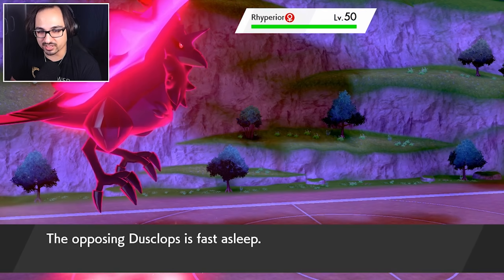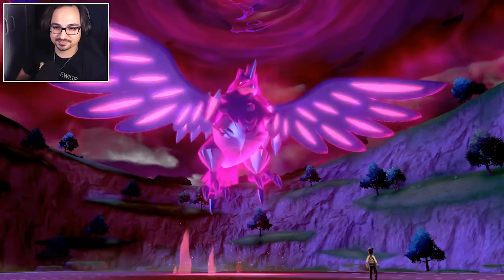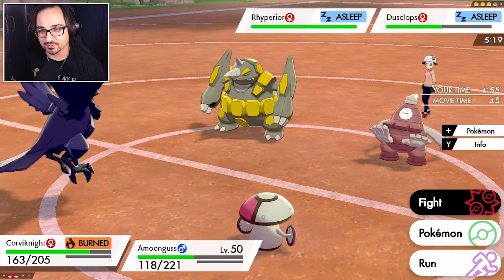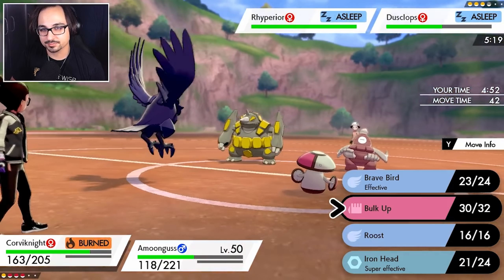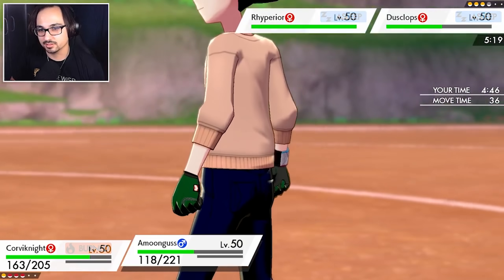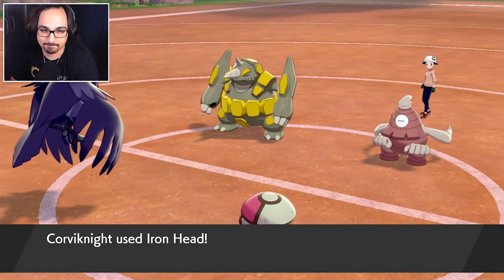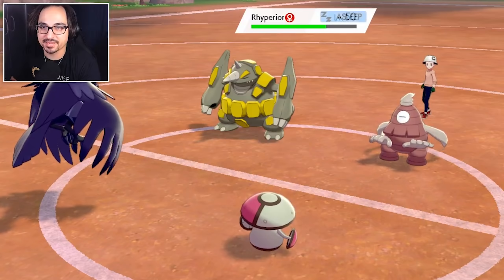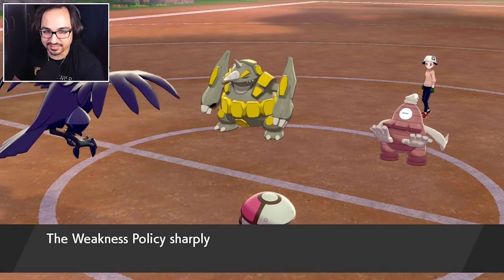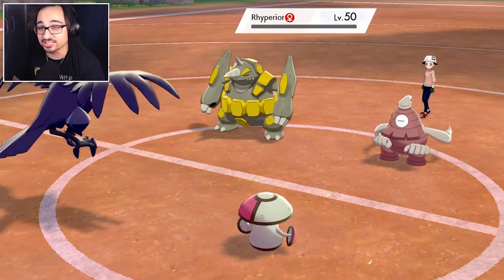Rhyperior's still asleep. Dusclops will probably wake up here instead of Trick Room. Not today, not yet. My Corviknight has plus four defense right now so I really don't want to switch it out — I'm feeling kind of confident with it on the field. Let's go for an Iron Head onto Rhyperior and Giga Drain onto Rhyperior. He didn't Dynamax — that is amazing. We do break the weakness policy, which is expected, but like I said we have plus four defense so I feel a little bit confident around this weakness policy. And I just OHKO it!